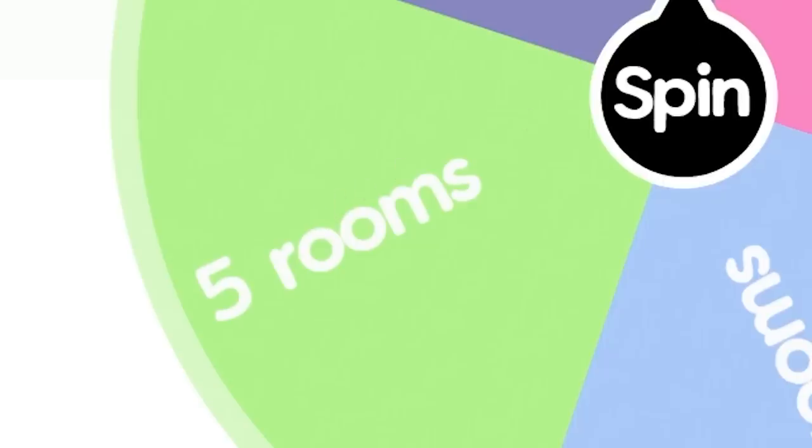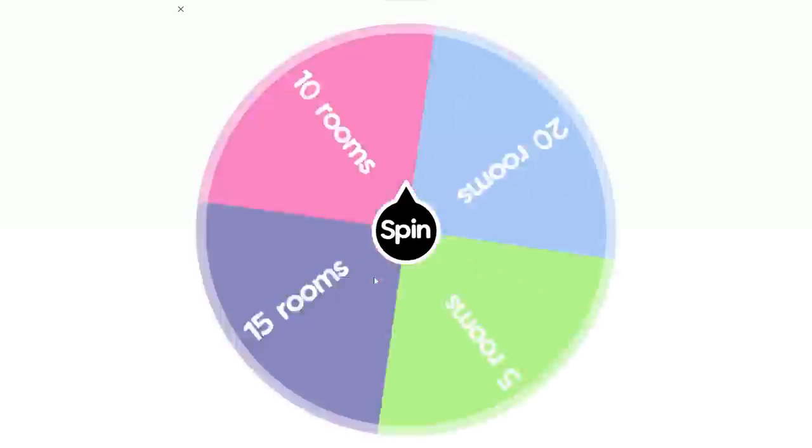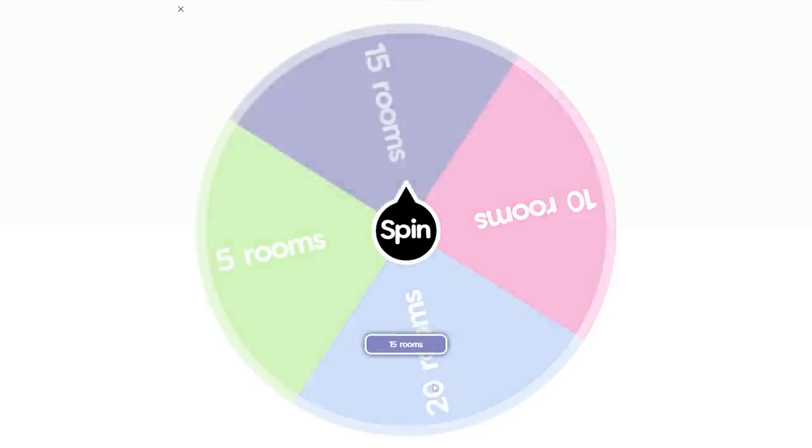The wheel can choose either 5 rooms, 10 rooms, 15 rooms, or 20 rooms. I'm really scared about this. I really don't want it to be 20 rooms. Okay, 15. I'll take it — 5 less rooms than 20.